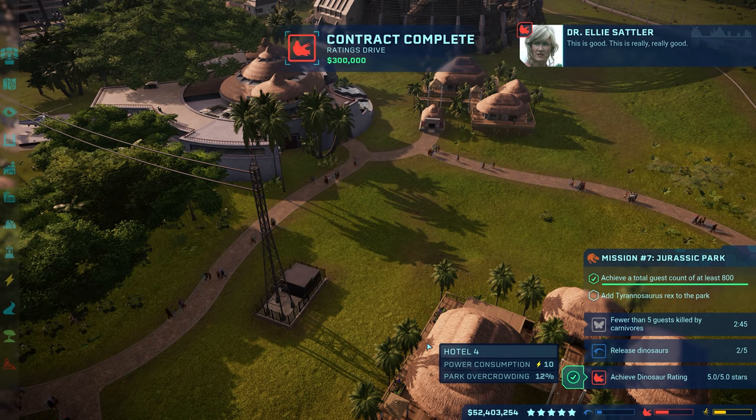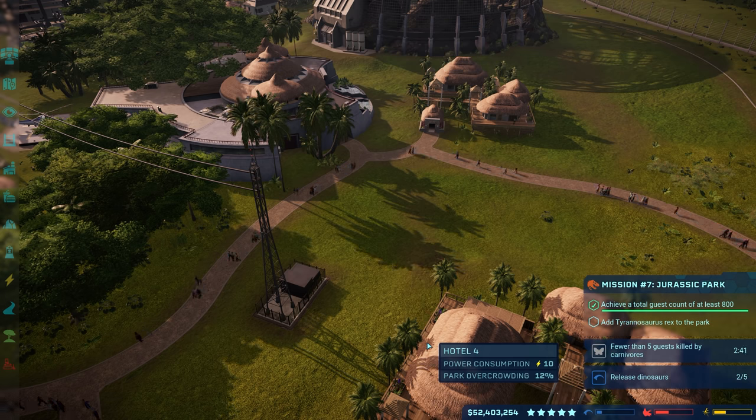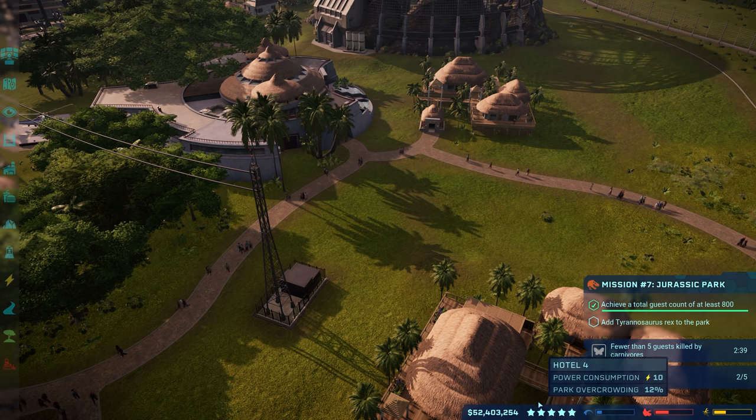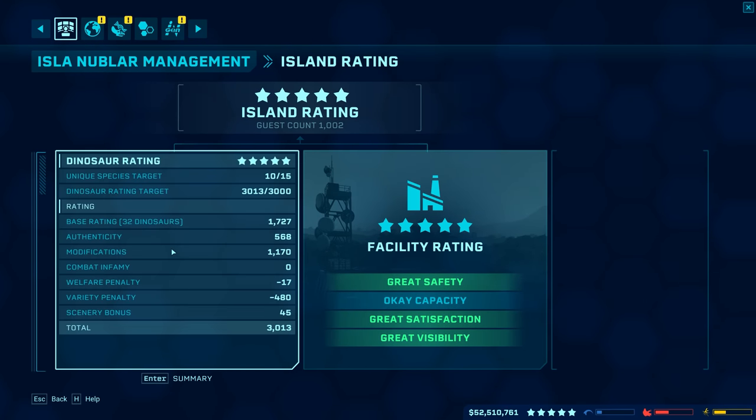Contract complete! This is really, really good. Right as I was about to say let's check him on the star ratings and all that kind of stuff — we just hit five stars for both things, you guys. Five star facility, five star dinosaur rating, and we don't even have all the unique species target there. I guess we just hit the dinosaur rating number right there — three thousand, 3013 out of three thousand, and we got it right there, you guys. Nice.